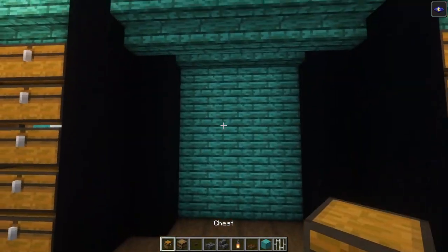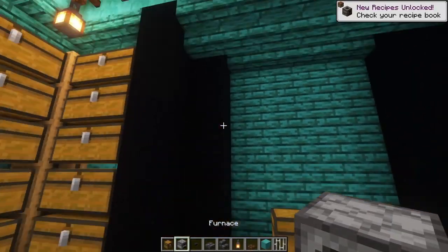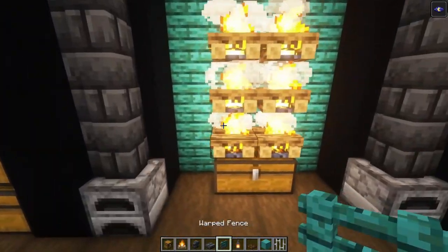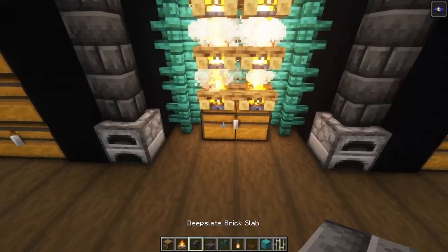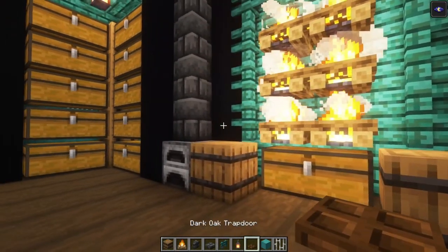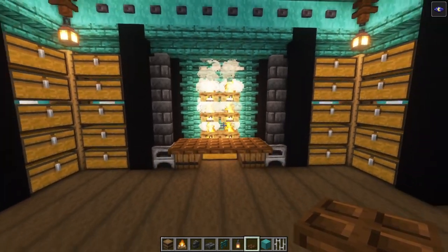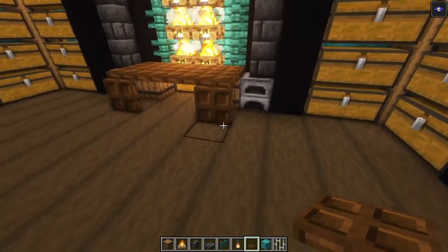Here we're going to have a cooking area. Start off with two chests and place two furnaces on each corner. Place walls going up, place six campfires like this, and go ahead and surround this with some fences. Then you want to have two barrels like this, and on top of those go for some trapdoors. Here we go — we've got a cooking area. If you want, you can even add some trapdoors on these two sides and close them.